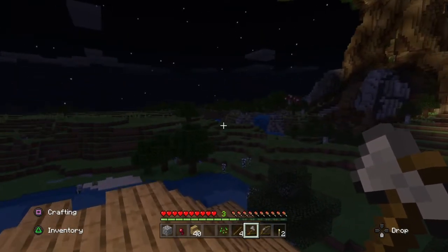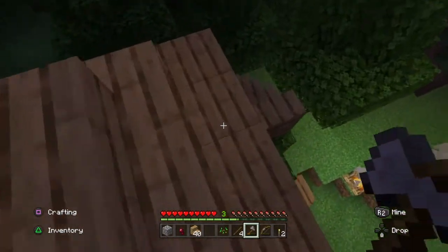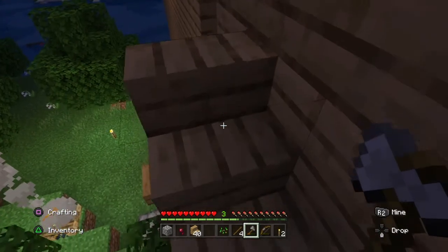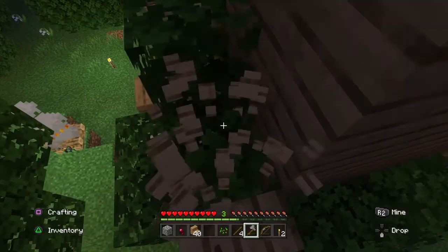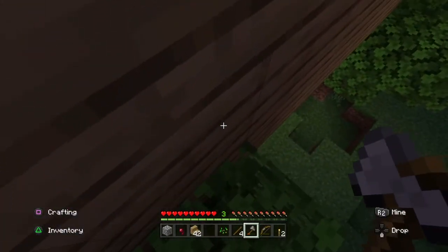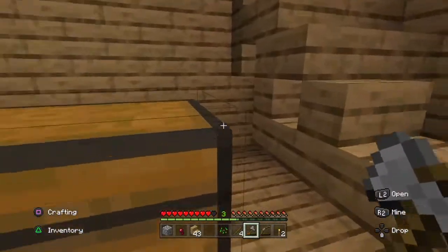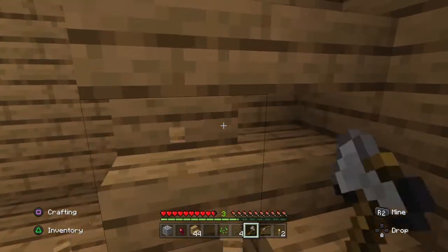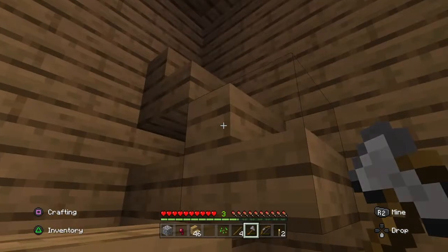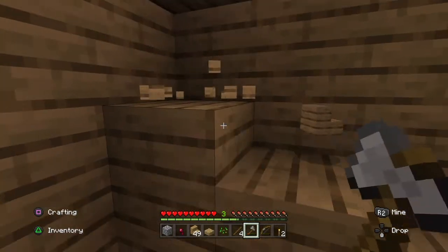Welcome everybody to the fifth episode of the Minecraft giant tree house. We just put our roof on, we'll come down here and take out the stairs. Let's clean this up in here. The focus of this episode is going to be putting windows in — we're gonna go get a little bit more sand and see exactly what we've got to do.